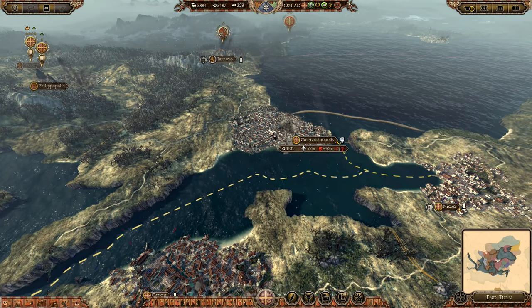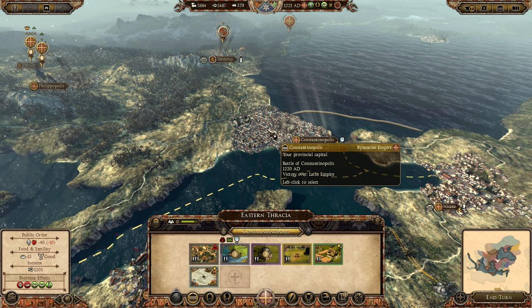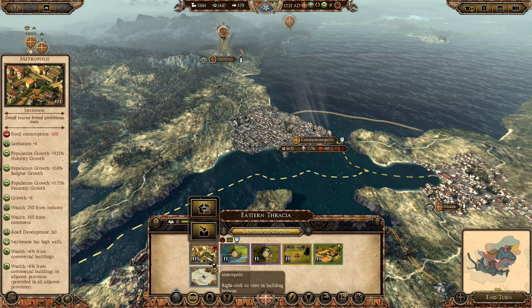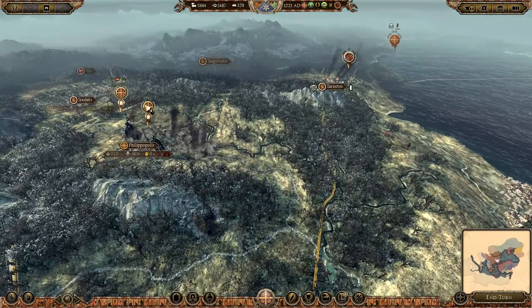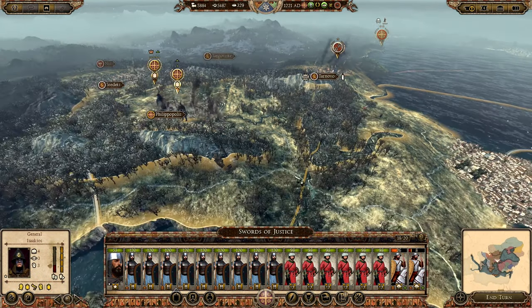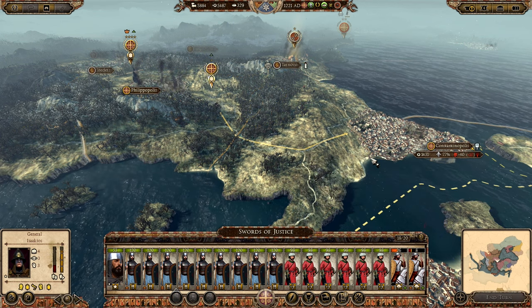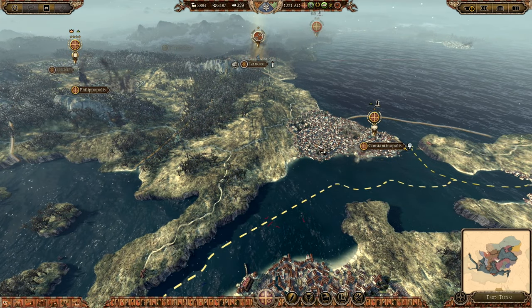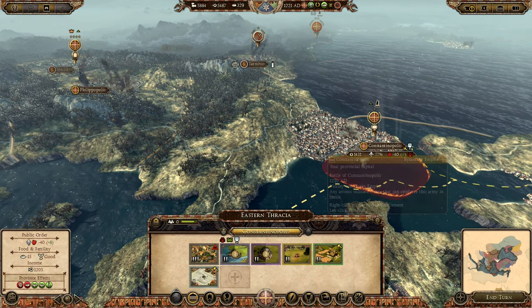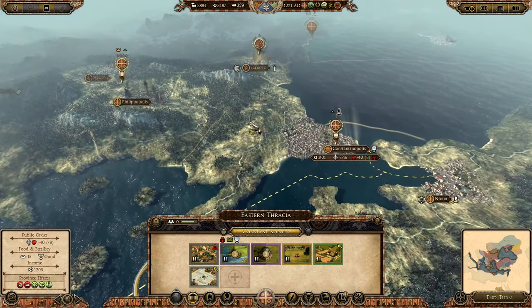At the moment, Constantinople is very much under threat because it has no garrison until I convert this building. So I'm going to move you guys back as soon as I can — actually, you can get back over there right now — just to make sure that we have something in Constantinople, because right now they could just walk in and attack it, and that would be a problem. So we're going to focus on consolidating what we have right now.